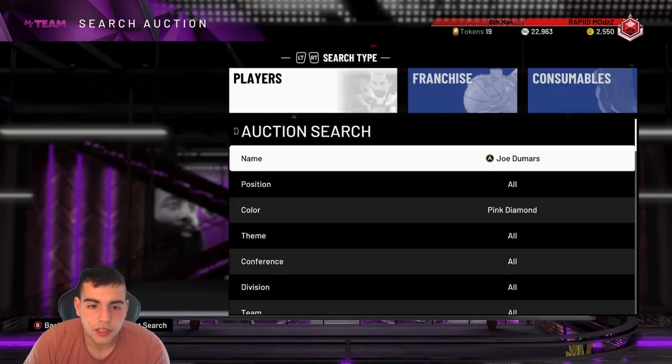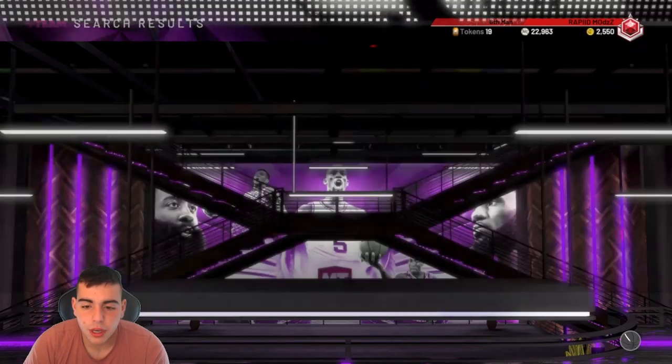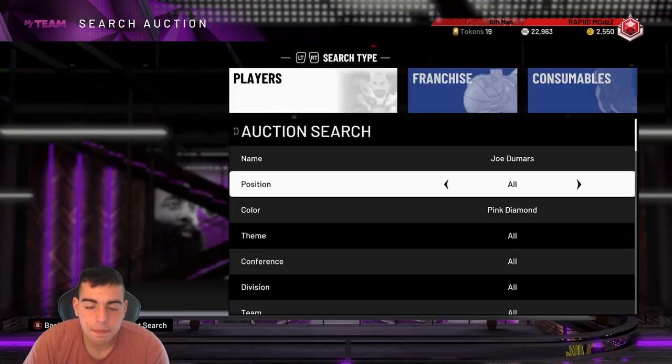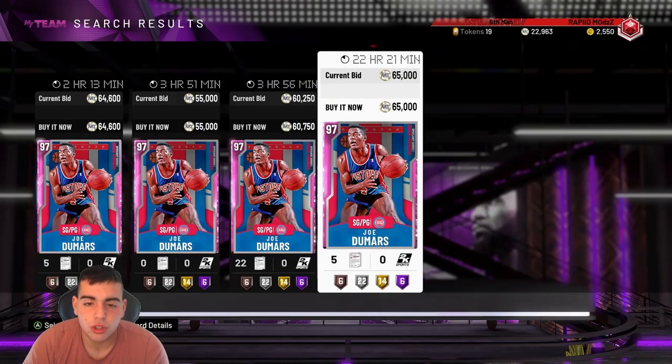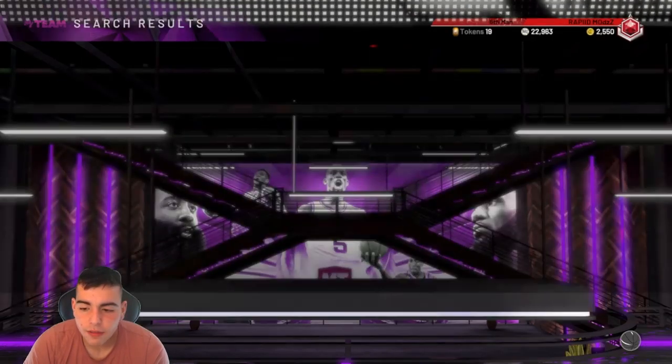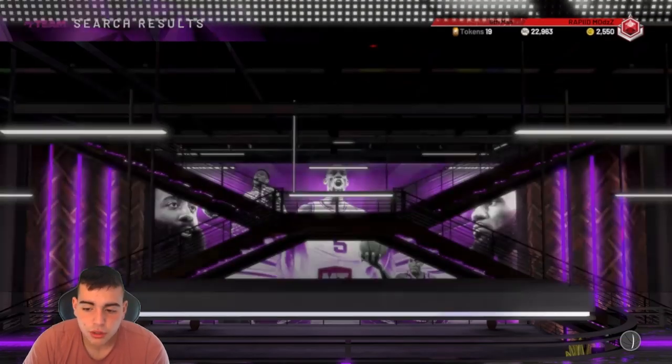Only things that should be affected are usually Amethyst 20s and moments cards. Tomorrow is definitely a big Amethyst 20 day — I'm going to sell all mine today and pick up more tomorrow for 10k. Tomorrow's a huge snipe day. We're going to have moments predictions tomorrow, so stay tuned for that.